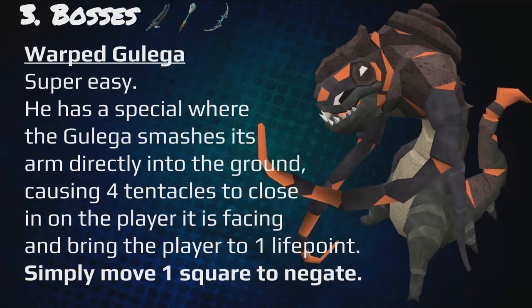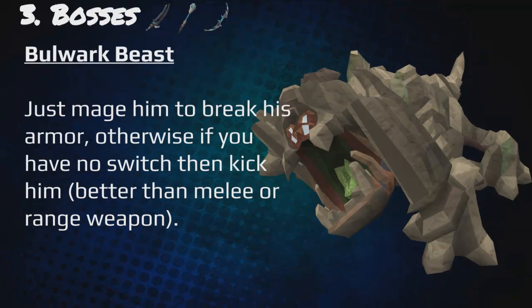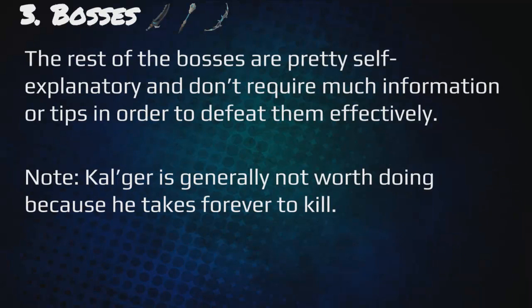The Warped Galuga is super easy. He has a special where he smashes his arm into the ground, causing four tentacles to close in on the player he is facing and bringing the player to one life point — simply move one square to negate this attack. The Dreadnought is also super easy; be cautious of orange blobs that may spawn on the ground causing severe damage, as well as prayer drain. Always protect melee from this boss. The Bulwark Beast: just mage him to break his armor, or if you have no switch, kick him — it's better than melee or ranged. Note that Calgar is generally not worth doing because he takes forever to kill.